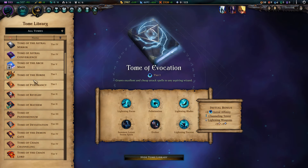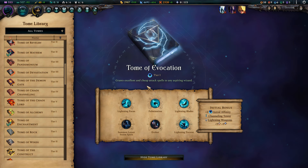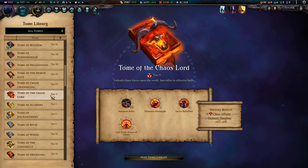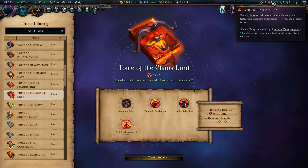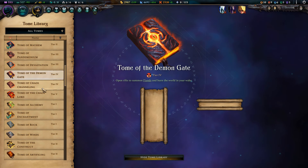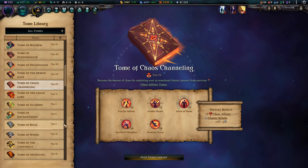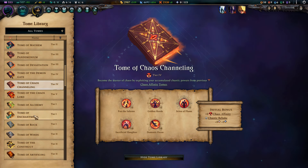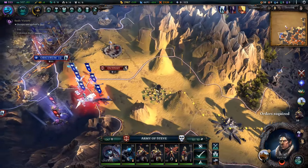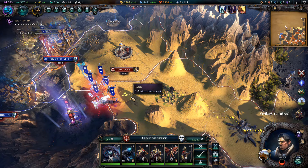It's probably still a good tome to go for. I'm only at my first research in the Tome of Warding, and I'm not 100% sure I can go straight for it. I was thinking these tomes only required affinity in a specific magic type, but this one might actually require Tier 4 tomes — like the Tome of the Demon Gate and Tome of Chaos Channeling. I'm not certain. We'll have to take a look when I can choose my next tome. That's all for comments and feedback — let's jump into some gameplay and get started with the big battle right here.